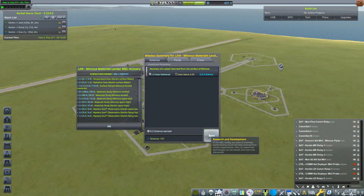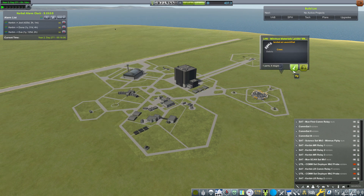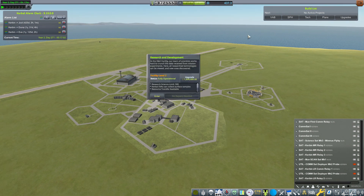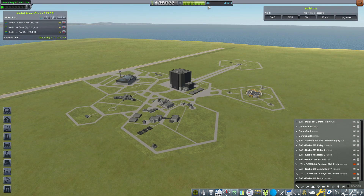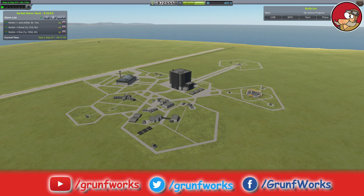After recovery we have a whopping 437 science, and Stefan is now level two - getting some fancy ribbons: first landing on Minmus, first Minmus orbit, and so on. Beautiful! That's it guys - I'm gonna recover all this debris. Thank you very much for watching the episode. A like would be super appreciated, and subscribe so you don't miss the next one. This is Ground Forks, signing off.